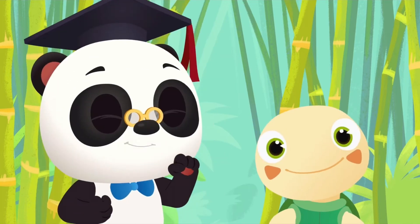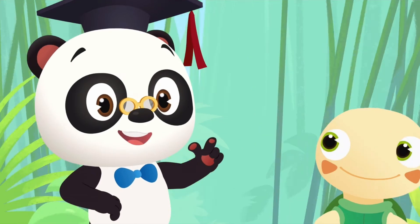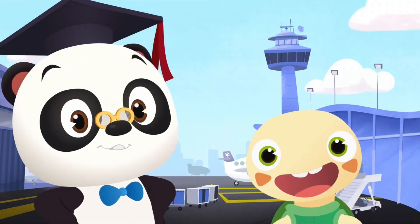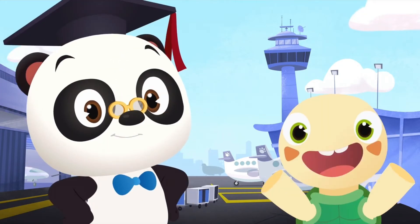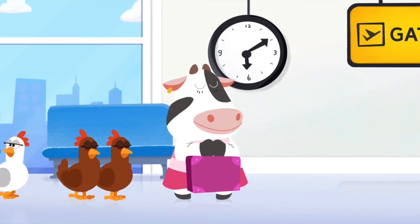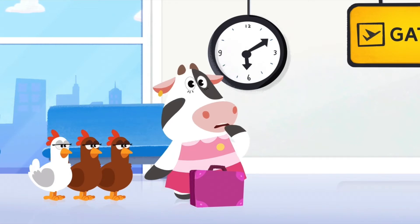Hi, everyone! It's Dr. Panda Toto time again! Let's go back to the Panda City Airport! Let's go and find out if Moo is ready for her flight to Banana Island! There's Moo! She's gone through security and now she's ready to board her plane! But first, she needs to get to her gate!